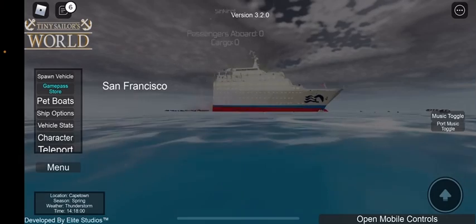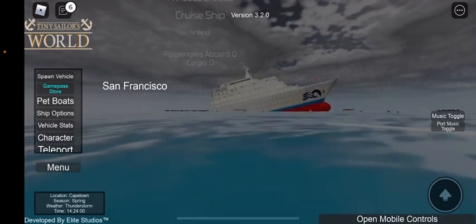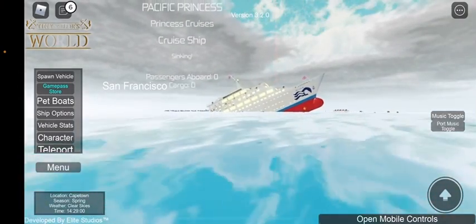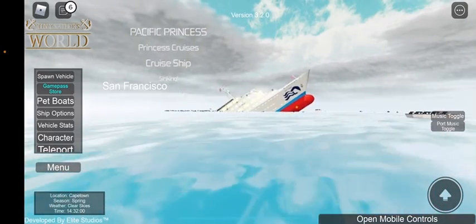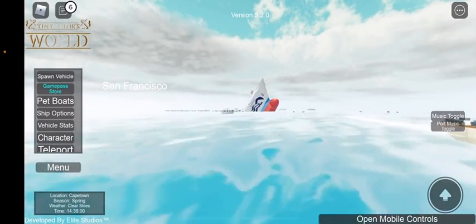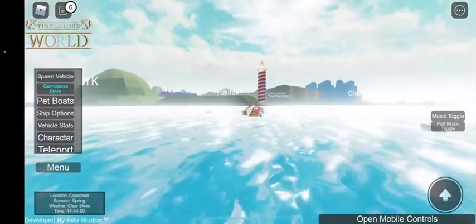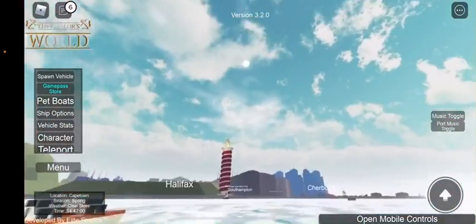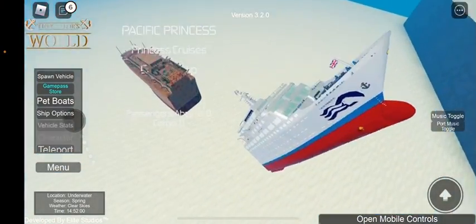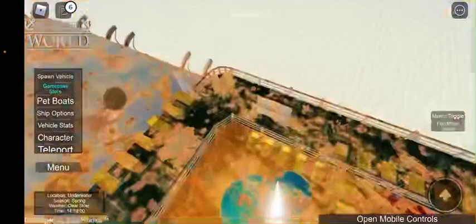I thought it was going to do its final plunge but no — the bow just split and it's turning. The bow is sinking really fast. By the time that happened, the sun came out. Here's the Pacific Princess wreck. Now let's go to Halifax and check out the Regal Princess.